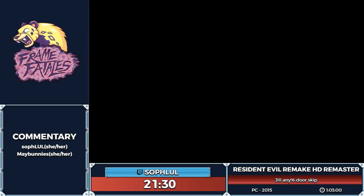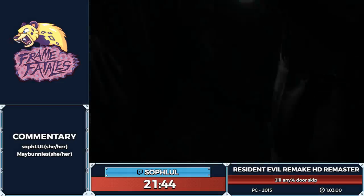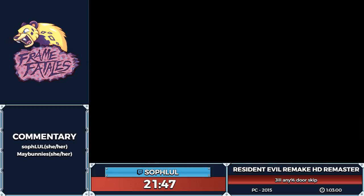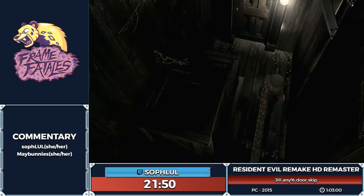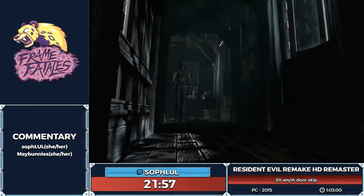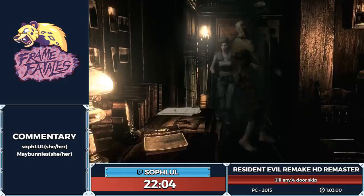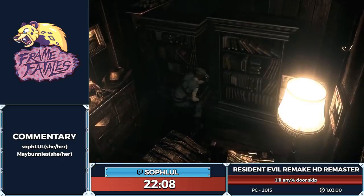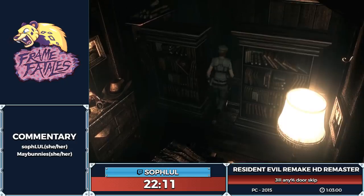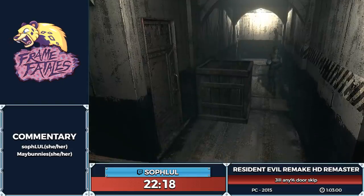You take damage from this tentacle but very little, and avoiding it is much slower, so in a speedrun you just go through it. Sometimes if you're already low on health the tentacle puts you on orange caution and you have to heal, which is very unfortunate. That'll mess you up for the sharks — they're almost impossible to avoid if you get bad RNG. The walk back in caution really costs so much time.